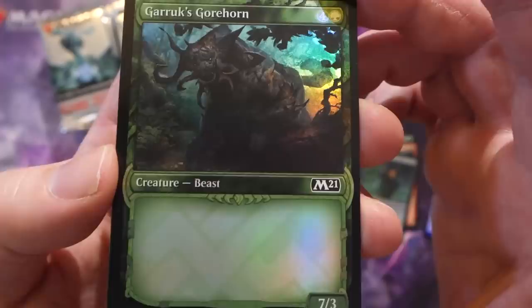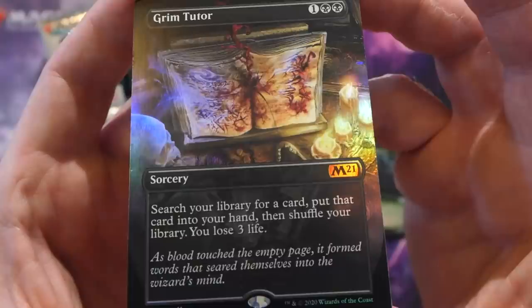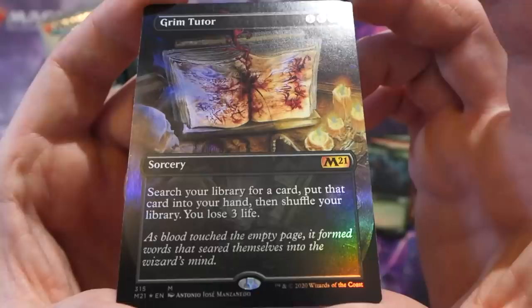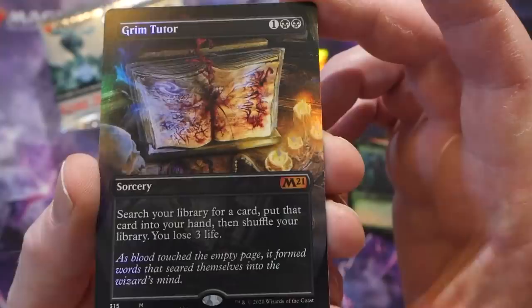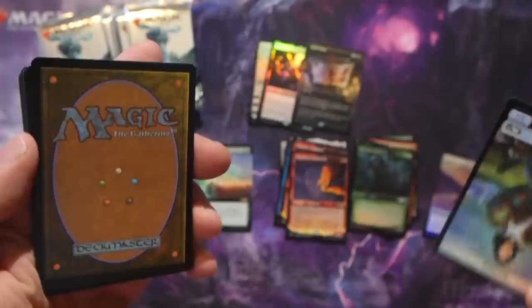Whoa baby - first pack beauty! Oh my god, this is the card I wanted out of the set. I would have been happy with just the alt art borderless box topper version, but this is the foil! One hundred percent this is going in my collection. Really happy with that first pack - if I get nothing awesome out of the rest of the box, I'd still consider this a success. A really nice foil borderless Grim Tutor!